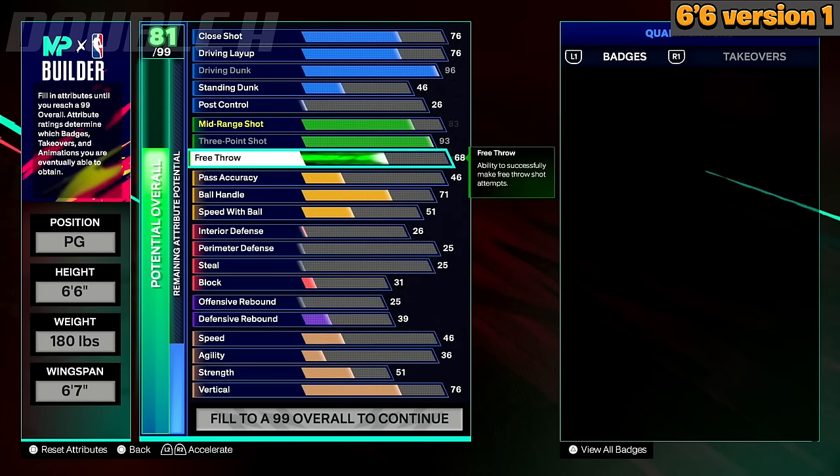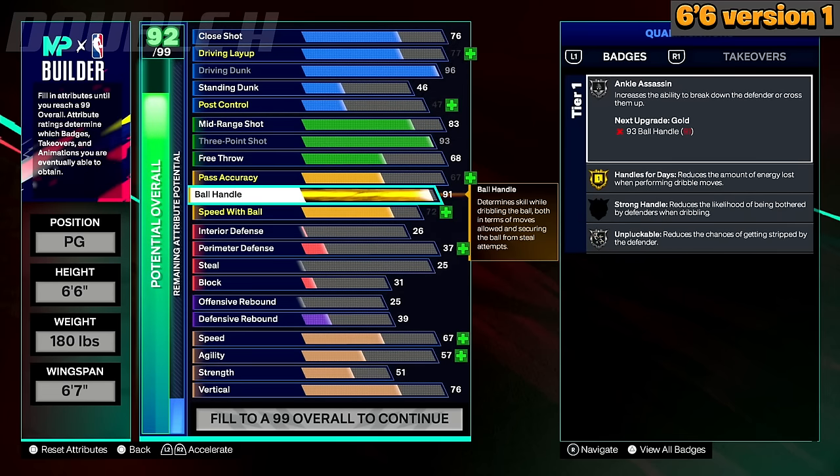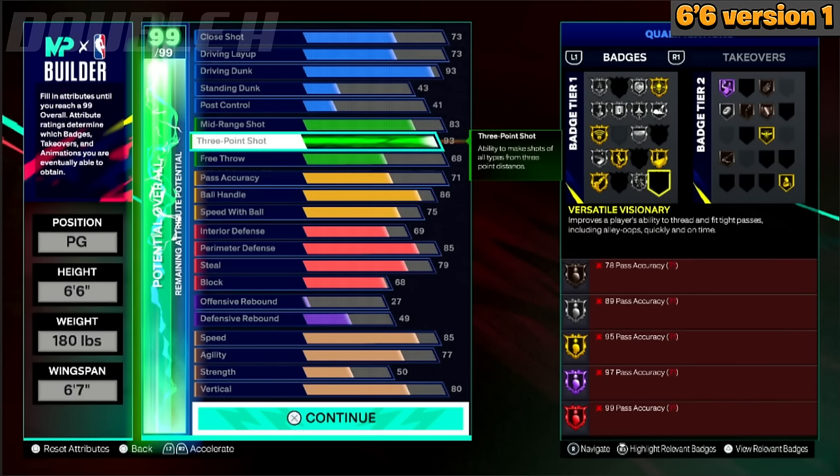If you go 6-7 wingspan, this is potentially a Hall of Fame Limitless Range 6-6 build. You're probably thinking — a 93 three is only Gold Limitless Range. But when you hit Level 30, you can badge elevate a Tier 1 badge, and Limitless Range on Gold is a Tier 1 badge. So if you hit Level 30, you can have Hall of Fame Limitless Range on this 6-6 build. You're not going to be able to get Hall of Fame Limitless Range at these taller ISO builds through cap breakers — it's only going to be through badge elevators. So if you want Hall of Fame Limitless Range, go with the 93 three-pointer at 6-7 wingspan.